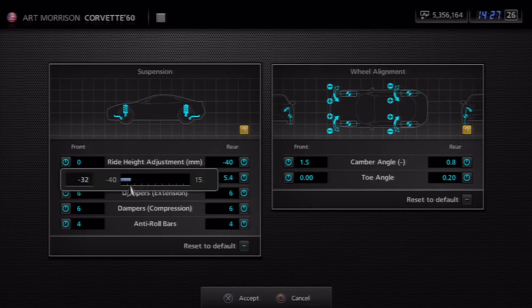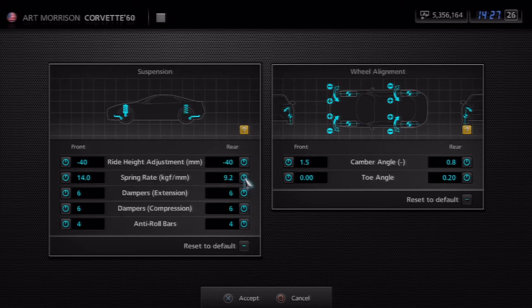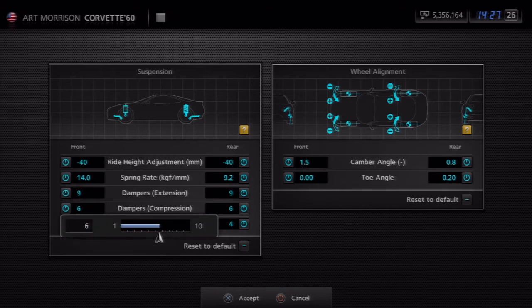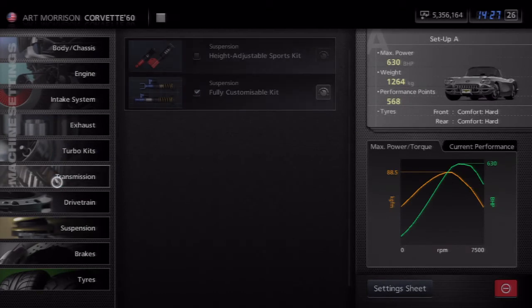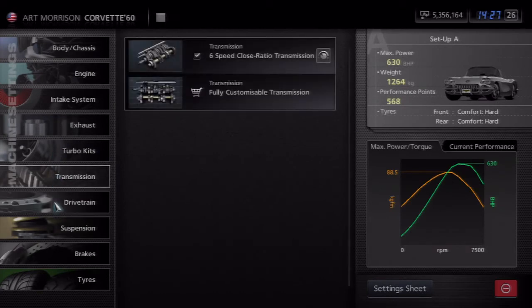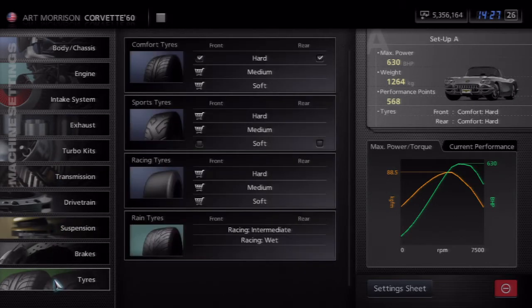I don't like too much camber at the front. A lot of people put insane camber like four to five, but I can't seem to control the car like that with a controller, so I prefer pretty much stock at the front and a little bit at the back. Transmission is set to a six-speed close ratio, and the tires are comfort hard tires. Everything else was already bought for the car.